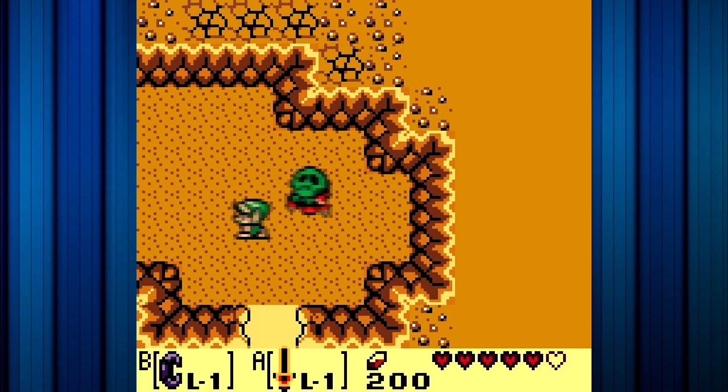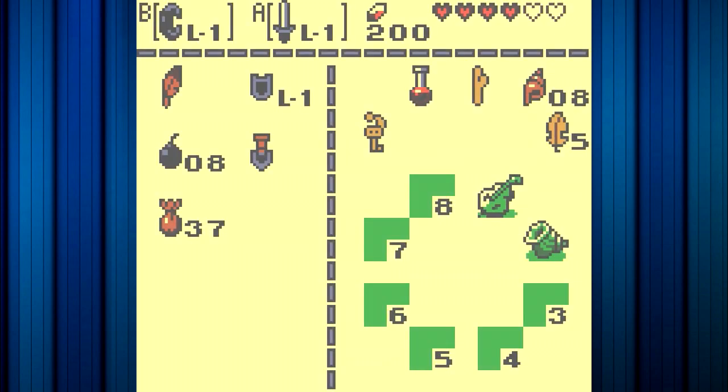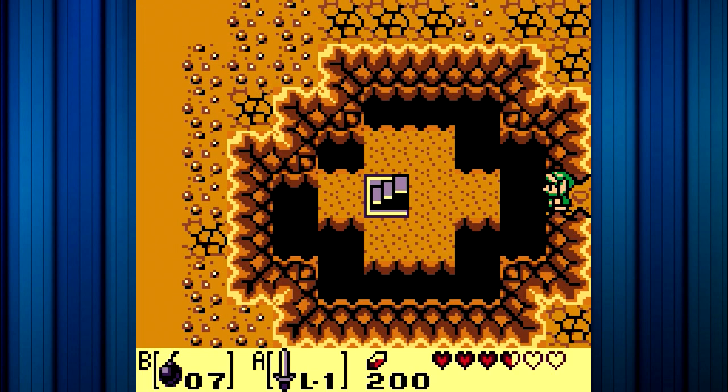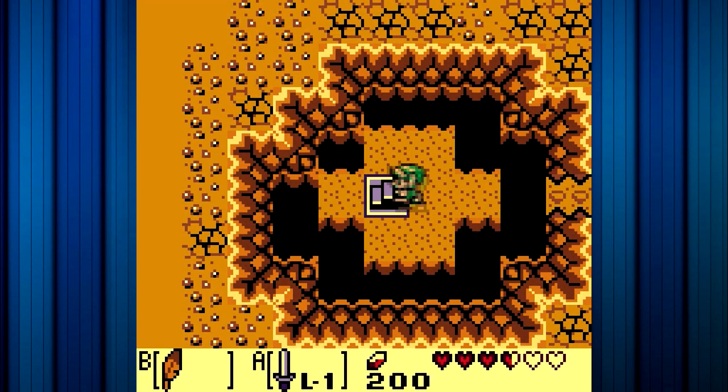Alright, you need to die. Okay, you're not dying — that's cool. We need to get a bomb and we need to bomb the wall here. Do that, and good things will happen. Basically, it reveals a secret location with a slightly dangerous path to get to.